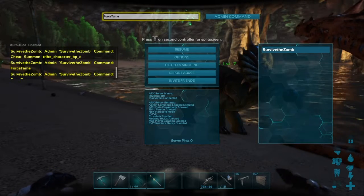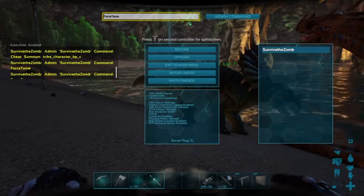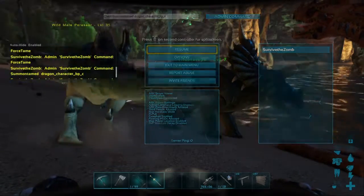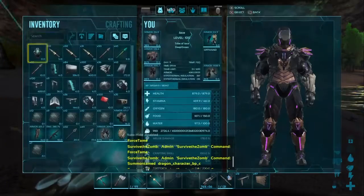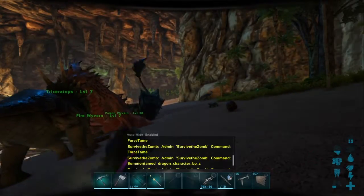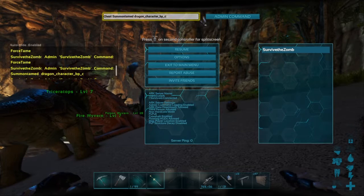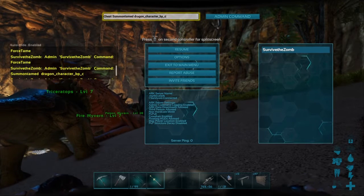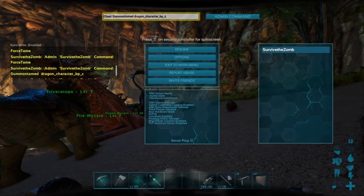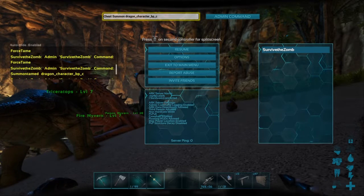We're back. Let's try doing the dragon boss — that would be cool. It's huge. It didn't work here — maybe it doesn't work on The Center map, but I typed everything in right. It's simple: just do 'Dragon' in the summon command. The dragon will spawn on The Island. If you do SummonTamed, the dragon will be tamed.